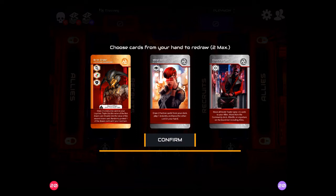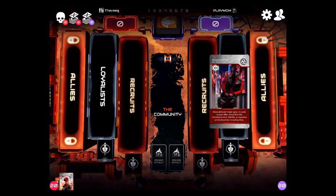The first thing you're going to do is select up to two cards that you may want to replace in your hand for your strategy. In this particular case I have a Legendary and two Epics. I'm not going to exchange any cards, so I'm going to confirm.